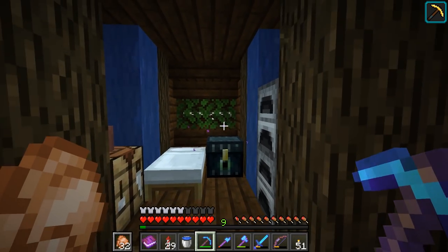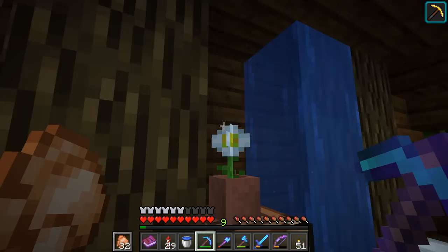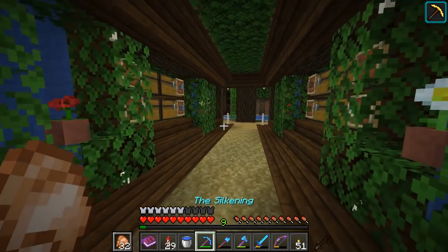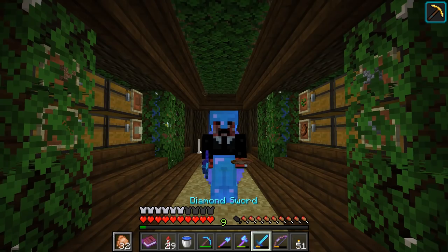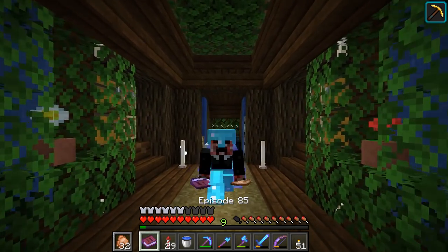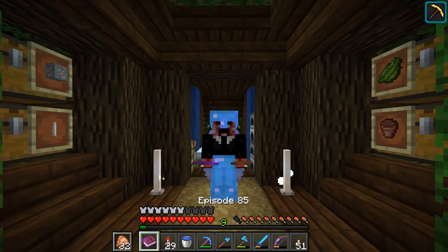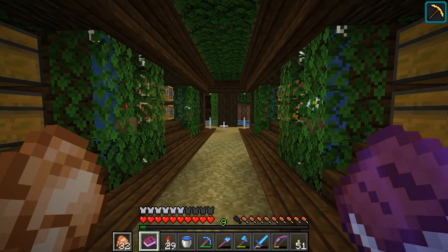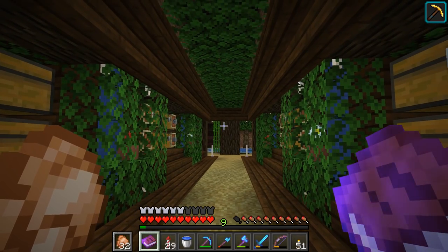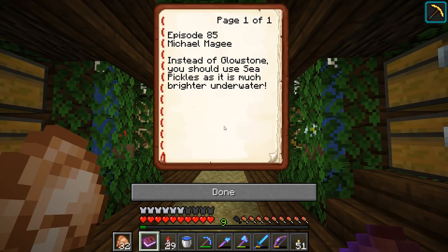Do you know what, I actually kind of want to get rid of that just so it's a bit more symmetrical — this is two blocks tall, this is two blocks tall, to me it just kind of makes sense. But anyways, ladies and gentlemen, that'll just about do it. We've got ourselves a storage hole now and everything's looking absolutely fantastic. I welcome your feedback in the comments area, as always. Let's chomp into the comment question of the video to finish off the episode.